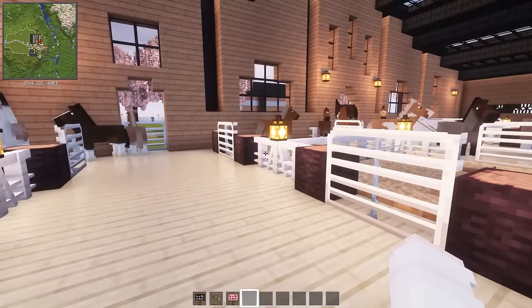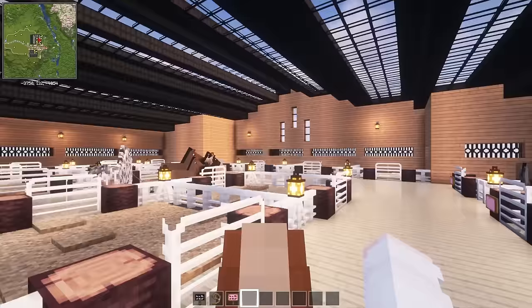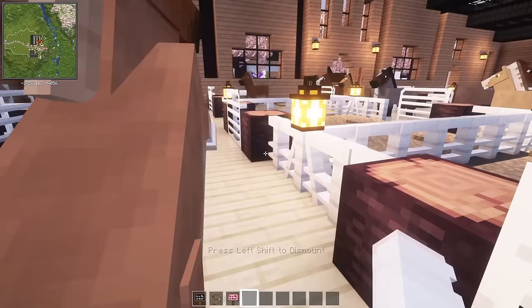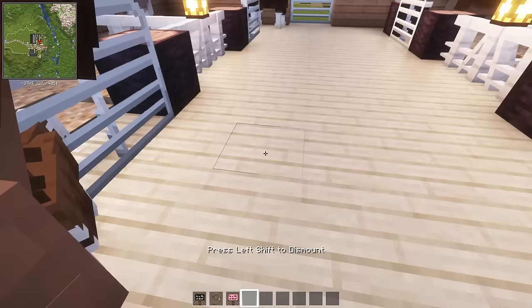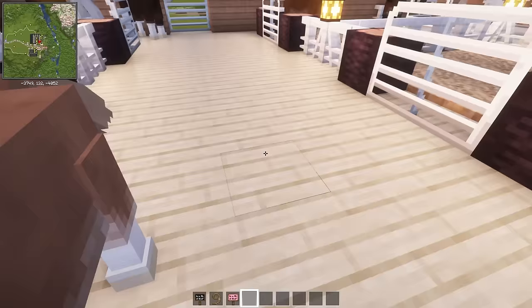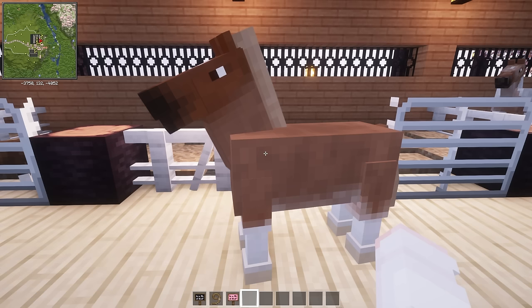I'm probably going to skip through some of this taming because it can't be very entertaining to watch. We also have to test their jump skill - that'll be another trait. Swim horses are easier to tame than these guys - they really are ponies. Finally, this one is a little mare. She's only 12.2 hands - she's really small.